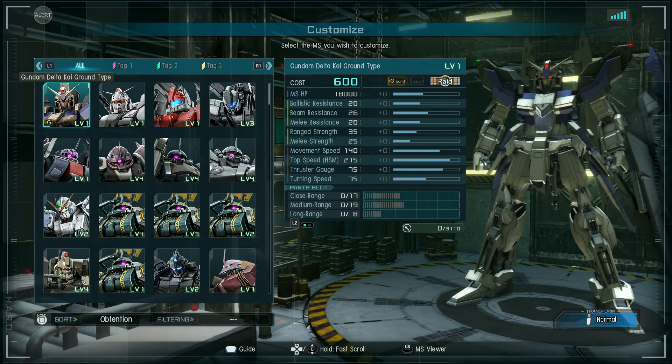It has 18,000 hit points, ballistic resistance 20, beam resistance 26, melee resistance of 20, range strength of 35, melee strength of 25, movement speed 140, high speed maneuver boost speed of 215, thruster gauge is 75, and turning speed also 75.